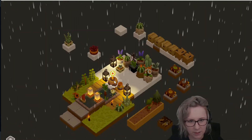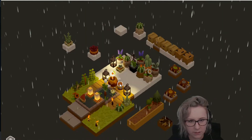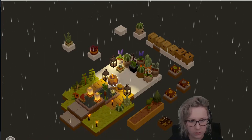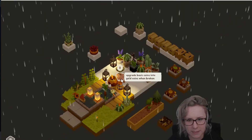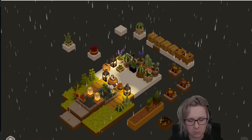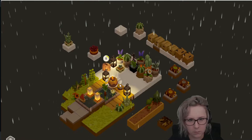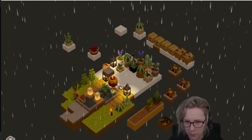I have a fully grown cactus — we could test it. A piggy bank! Upgrade basic coins into gold coins when broken. Although the gold coins are not giving me what I want.